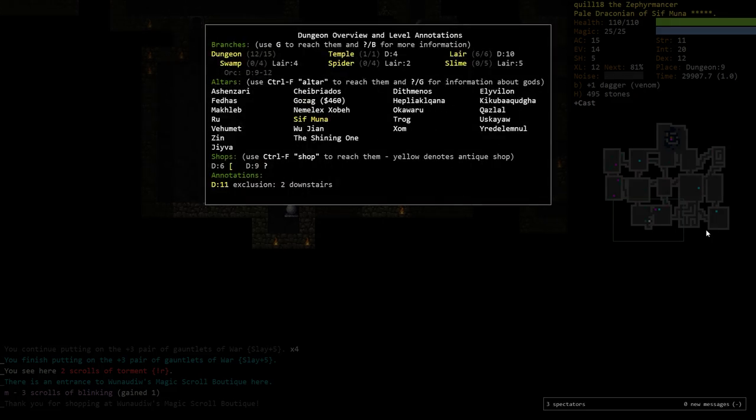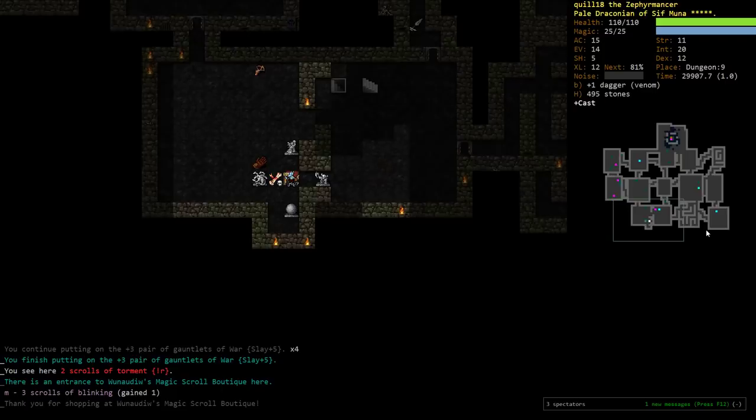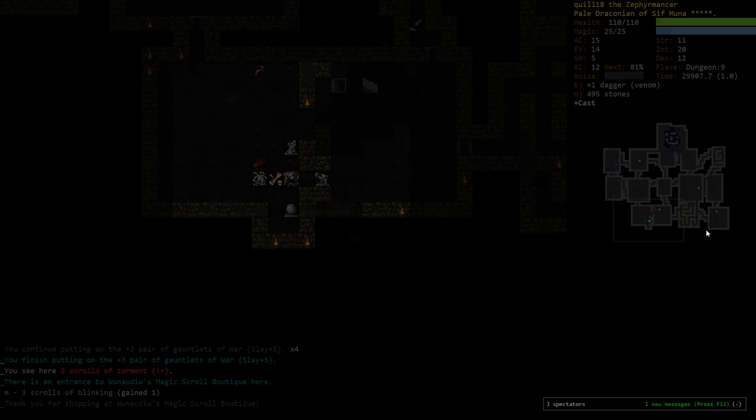So we've traversed a fair amount of the lair — in fact, we've reached the bottom of the lair, but it was a little scary, so I think I'm just going to hold for just a bit. I think I'm going to go and poke around in the dungeon just a little bit, see if we can get just a tiny bit more XP. We're mostly looking for gear more than XP at this point, and then we'll go on from there.